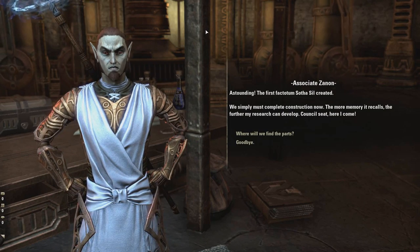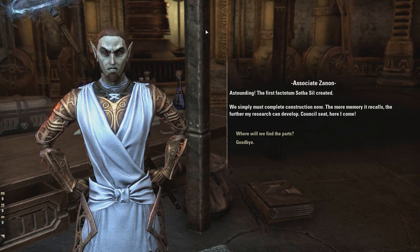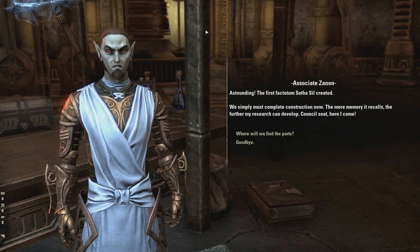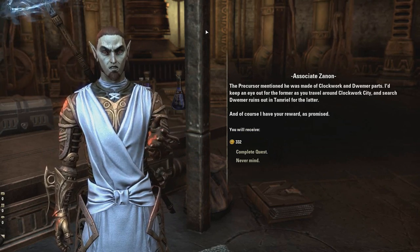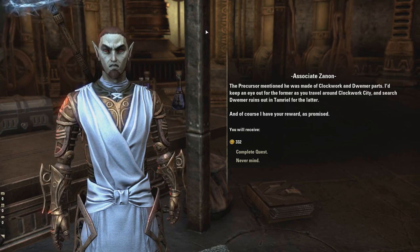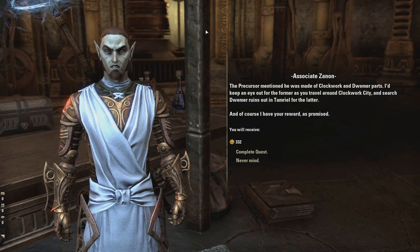Astounding — the first factotum Sotha Sil created. We simply must complete construction now. The more memory it recalls, the further my research can develop. Council seat, here I come. The Precursor mentioned he was made of Clockwork and Dwemer parts. Keep an eye out for the former as you travel around Clockwork City and search Dwemer ruins out in Tamriel for the latter.